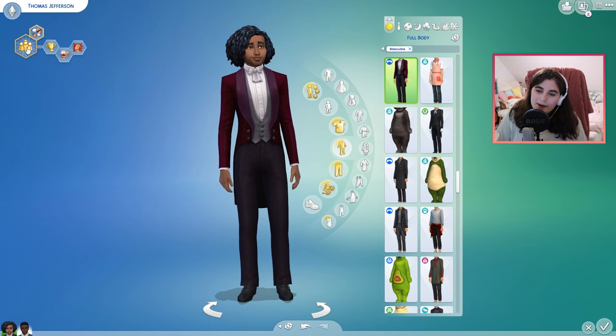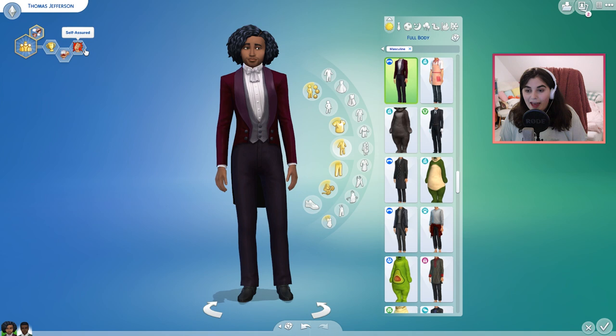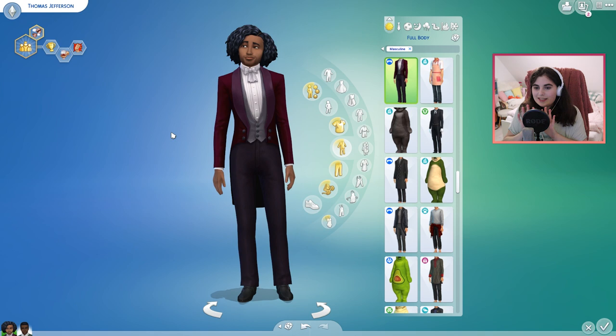So that is Jefferson. I gave him the Leader of the Pack aspiration, the Ambitious trait, Snob trait, and Self-Assured trait. But these are definitely not set in stone. So if you think he needs different traits, let me know in the comments and I can change them for next episodes.